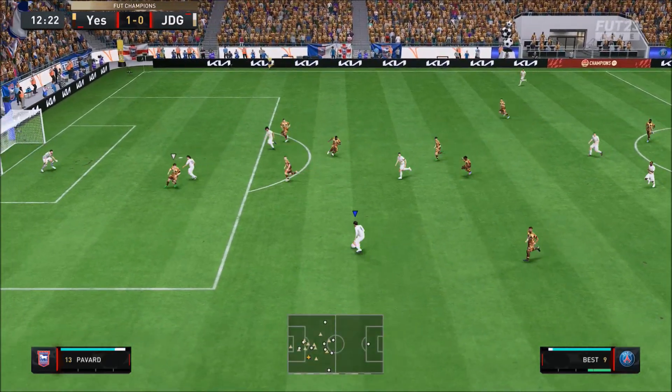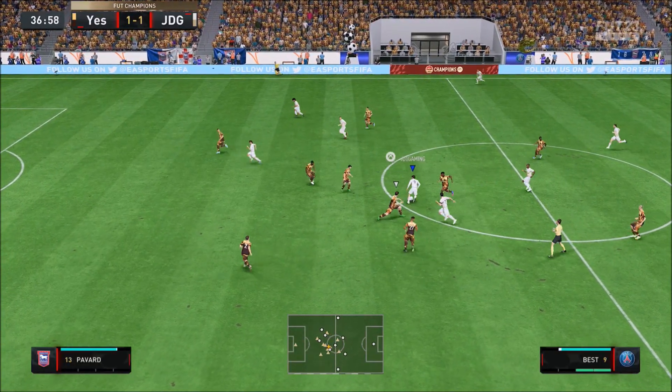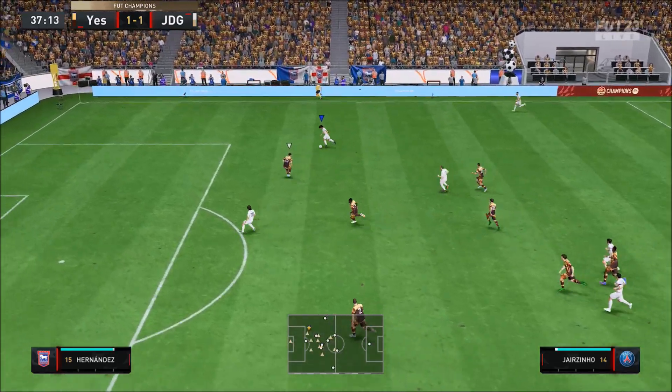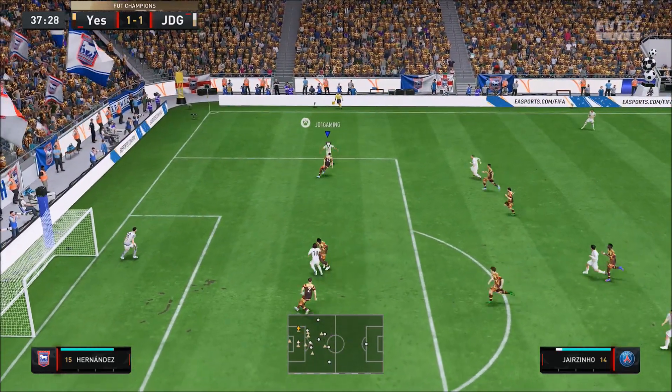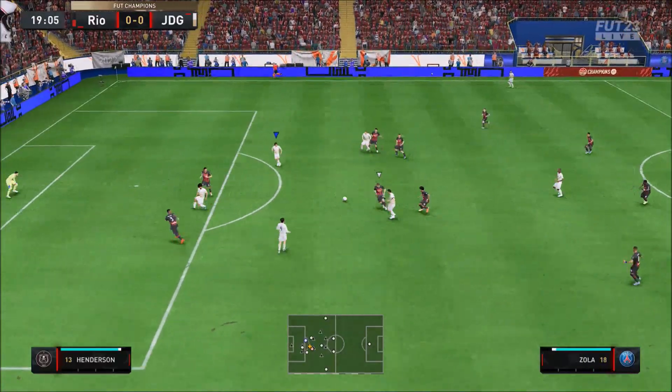For me, this Zola was incredible. He wasn't expensive. One thing I love about Zola is his height — 5'6". He feels really nice on the ball, he's got some super sticky touches, and of course, this Zola is more clinical than the base Zola indeed.